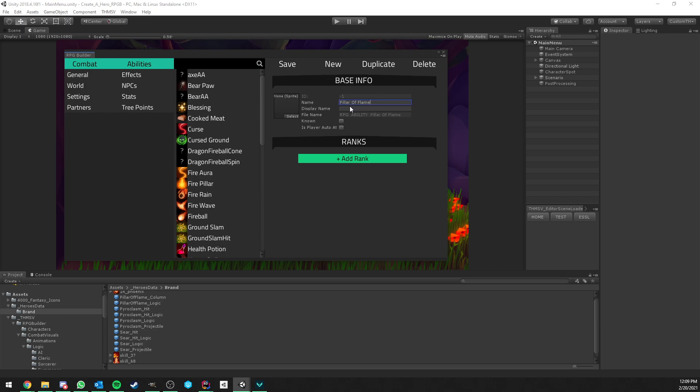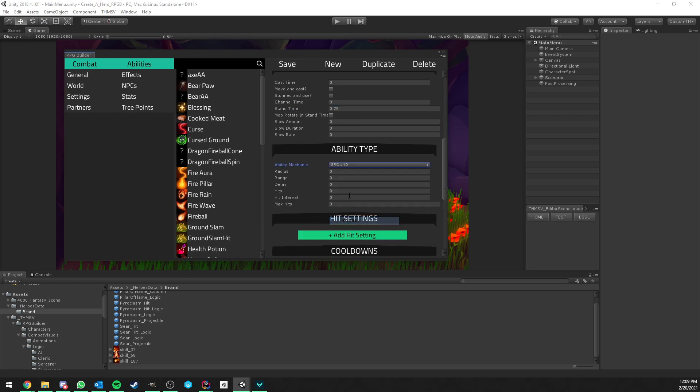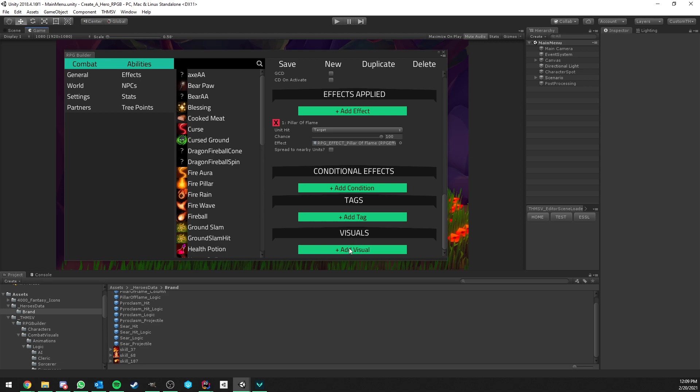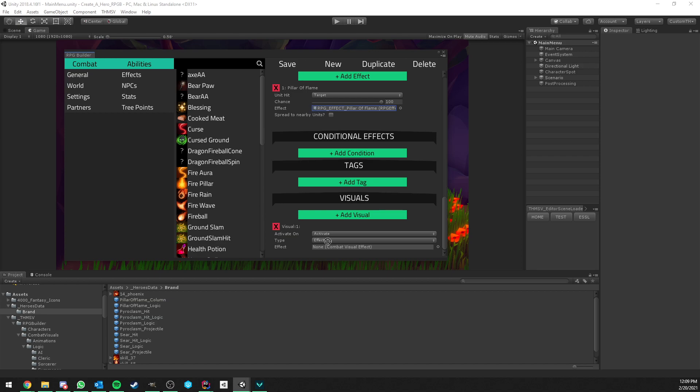Now we create the Pillar of Flame ability and assign the icon. It's also 0.25 second cast time and this is a Ground ability. Radius is 2, range is 10, it hits only one time and up to 15 different units. It can hit Neutral and Enemies. 2 second cooldown and it applies the Pillar of Flame Damage effect. We also assign the Pillar of Flame Logic effect on the Activate function.